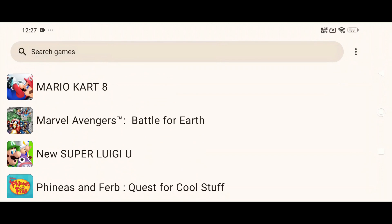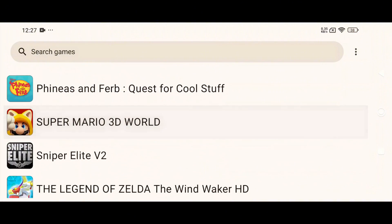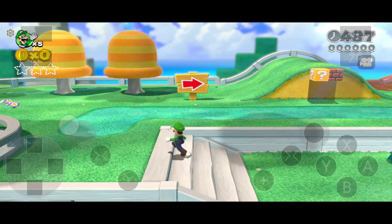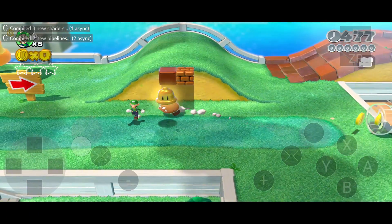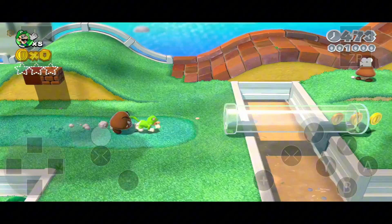The king of Wii U emulation just dropped on Android. And yes, even Mali users can play hits like Mario Kart 8, Wind Waker, and Super Mario 3D World using Vulkan. No Snapdragon? No problem. With the right setup, this emulator turns your regular Android into a Wii U powerhouse.